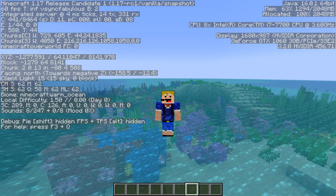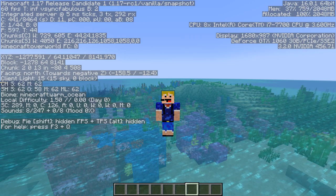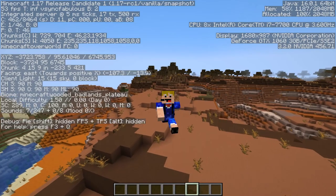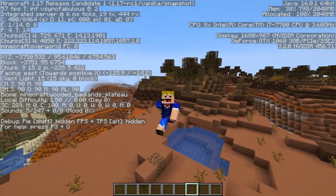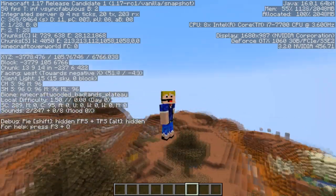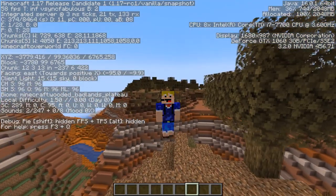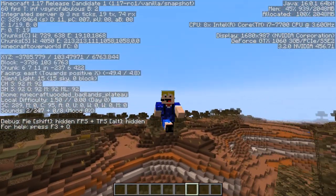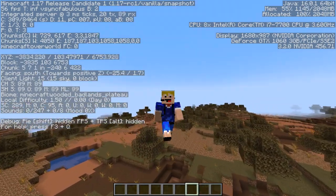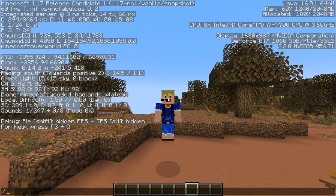After the warm ocean, just three biomes remain — all wooded variants. First is the wooded badlands plateau, which is very rare since the badlands biome itself is already rare, and generating with a wooded badlands plateau on top is even rarer. You'll spot it immediately: it looks like a badlands plateau but with a whole lot of oak trees on top.